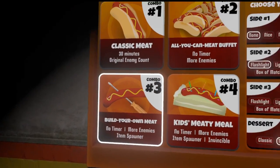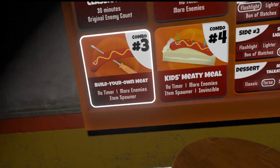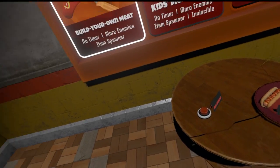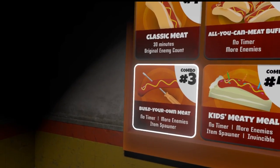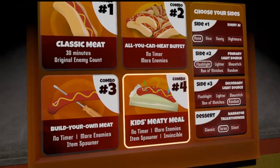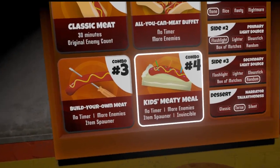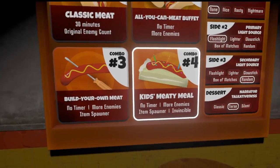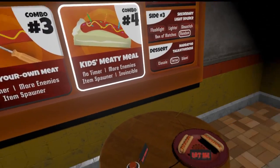There's Build-Your-Own-Meat, which is the same thing as number two except an item spawner spawns in the environment with you. Note, this doesn't unlock spawn lockings — you still can only carry as much as you can in your quick slots — but you can configure yourself to your heart's desire to start out, while the rest of the difficulty is intact. And then combo number four is all of that, and you can't take damage. So if you're truly a scaredy cat and just want to run around shooting bots in the dark, this is another way you can play.